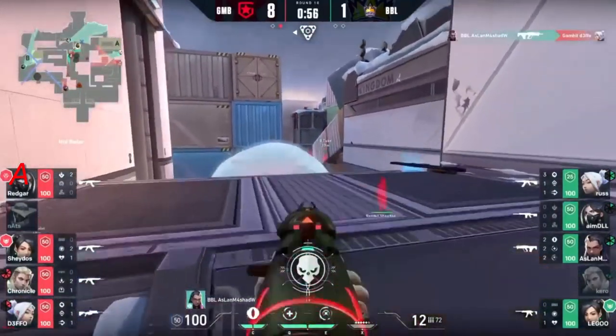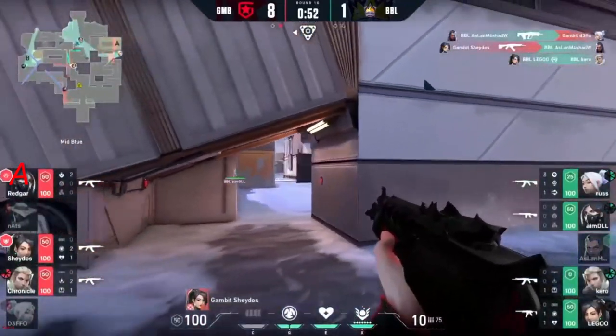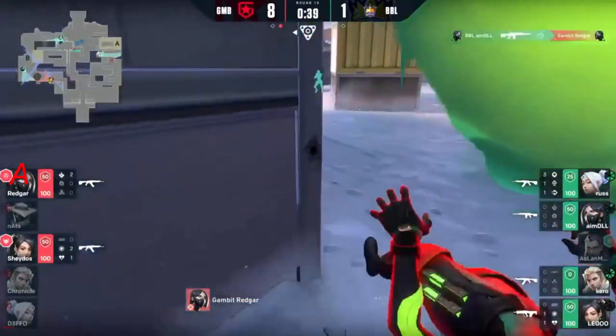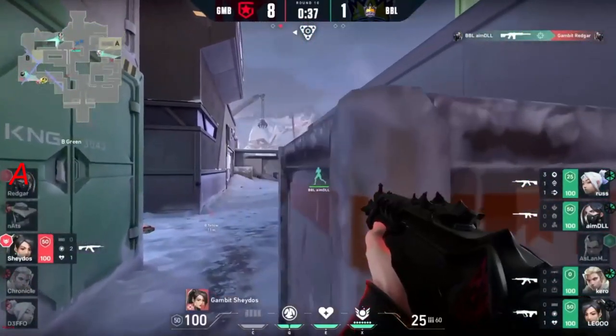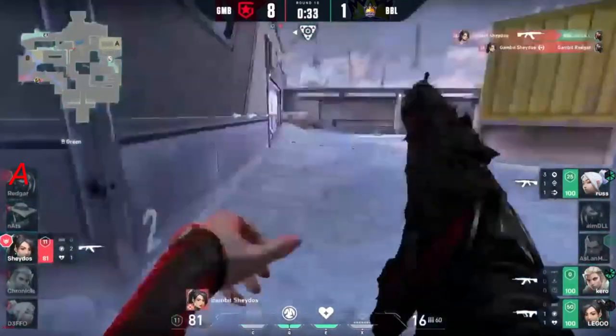This is scary! Aslan's got the kill — no res now possible. But Shados takes one. Kiro gets revived — man advantage for BBL. It's never easy to push into these. AIM peaks the back site — timing is again sublime. With Shados getting one, the res comes in and they'll push forward.